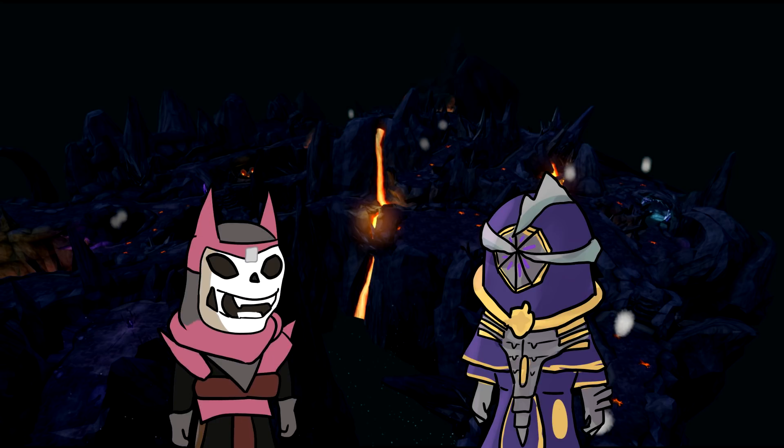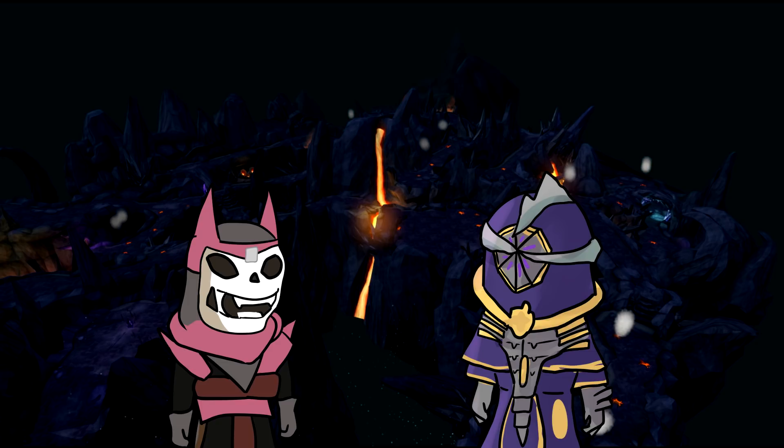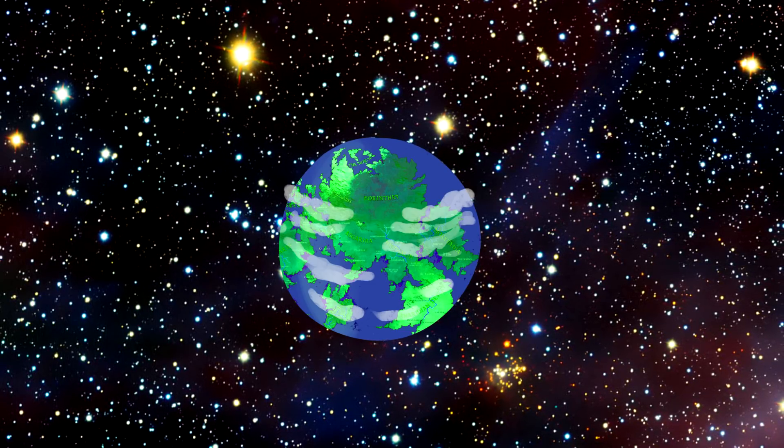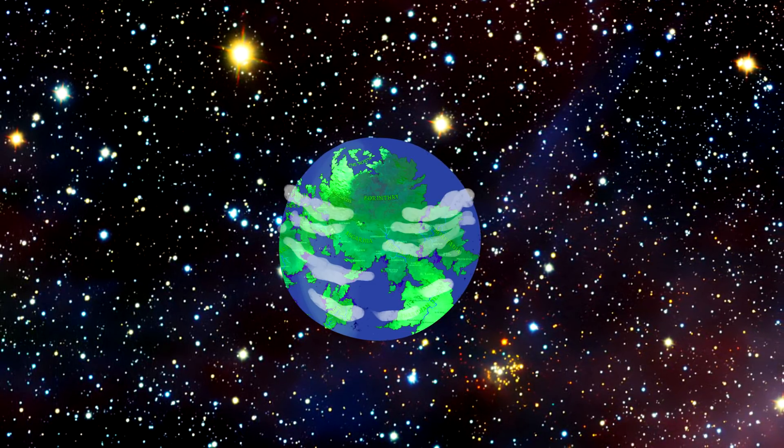Zaros recruits a couple of loyal henchmen to assist him, one of which is known as Azzanadra. This is right about where we're at in the story, with a lot of events excluded. This was a very condensed version of the story so far. Where we stand currently: the Elder Gods have once again decided to destroy the universe and rebuild it — start a new Minecraft world, prestige their character, Mass Effect Reaper the whole place.